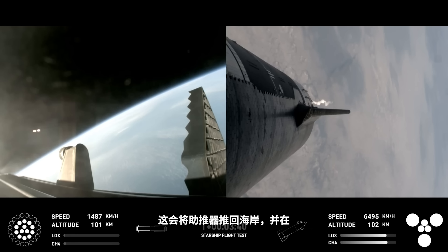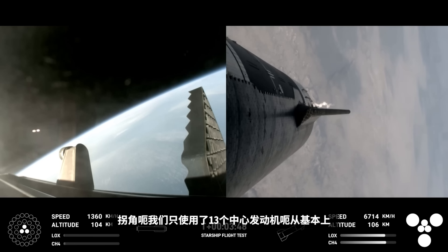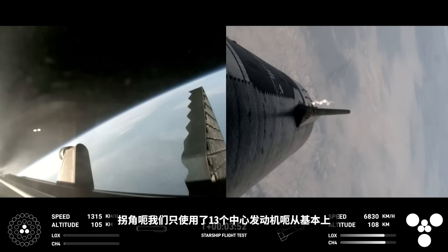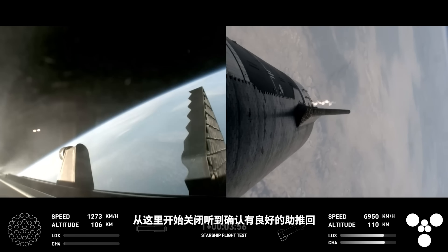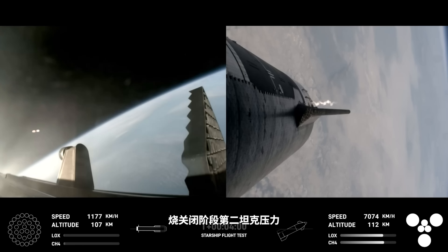This burn propels the booster back toward the coast, taking it to a landing in the waters of the Gulf of Mexico. As you can see on your screen in the bottom left-hand corner, we're only using the 13 center engines from here on. Boost-back burn shutdown. Confirmed: good boost-back burn shutdown.